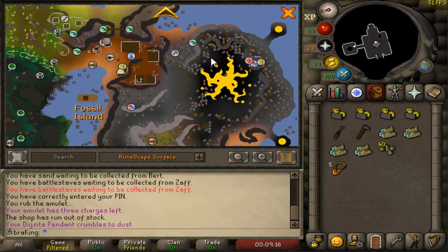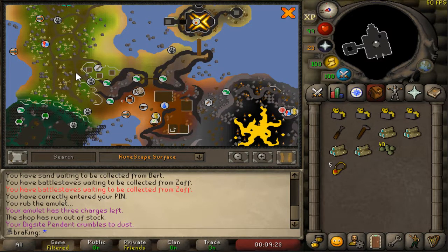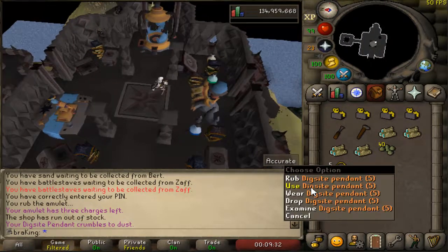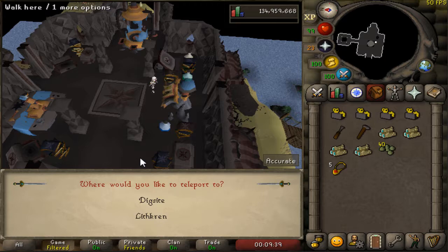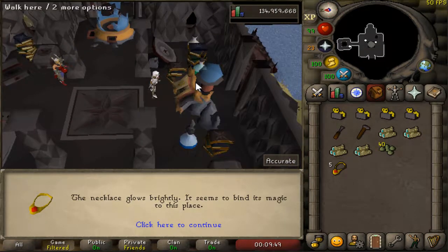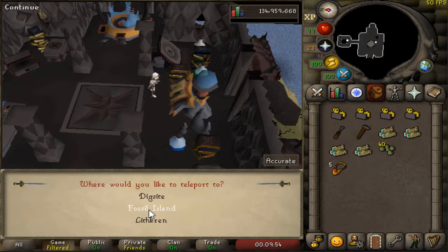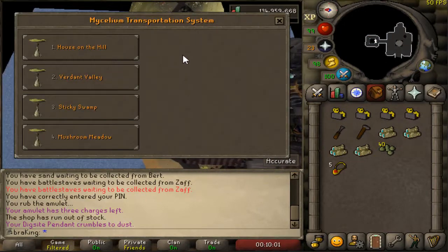Once on Fossil Island you'll spawn near the tree. You need to go up to the tower — climb over the agility shortcut and up the stairs. To unlock the Fossil Island teleport option, use your dig site pendant on the strange machine book in this room. The necklace glows brightly and now you have the Fossil Island teleport option.